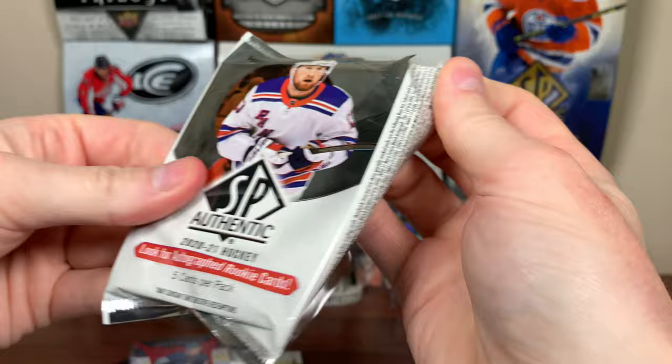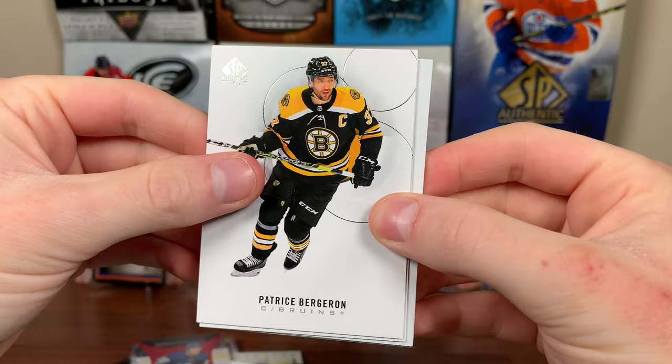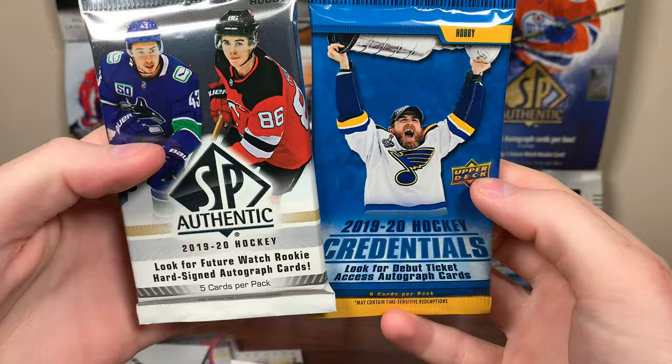Let's do 2021 SBA — get that limited red. Feels like it's been a while since I pulled anything from a loose pack of SBA. Nope — we got a Bowen Byron Celebrated Moments card, Byram, and more base.